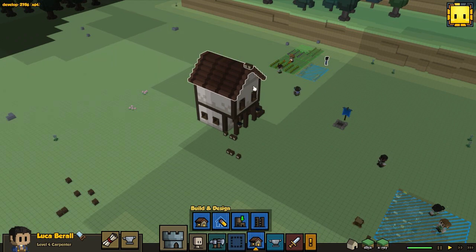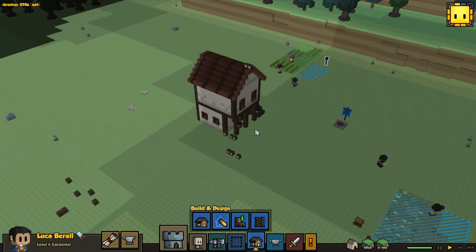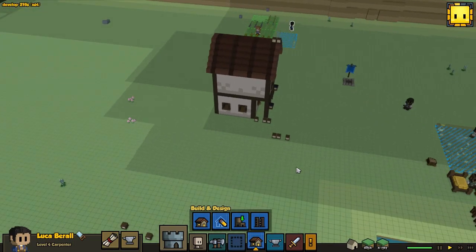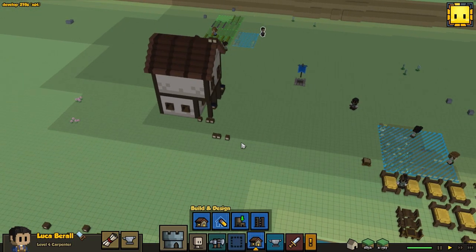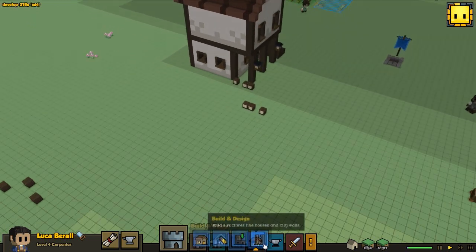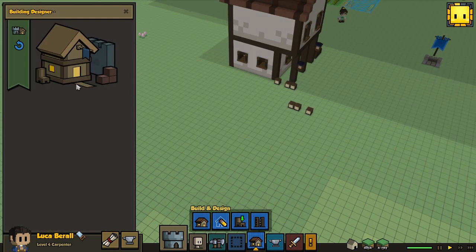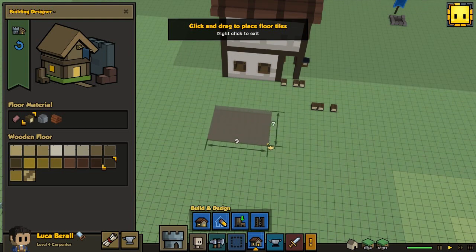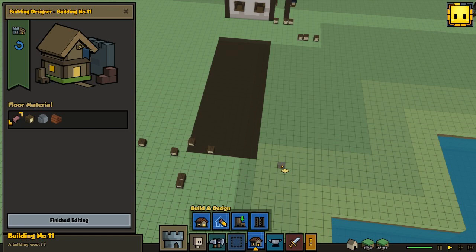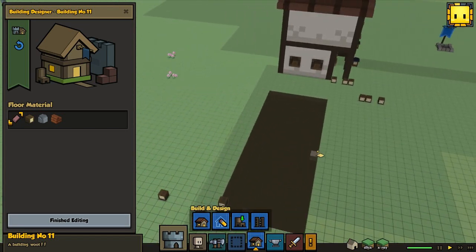We need to definitely have more spaces where people are gonna be able to have their own beds and where they're gonna live and so on. So I'm gonna make another new house, I'm gonna make it right next to this one - I don't think I'm gonna make it look like this one, we're gonna make it look a little bit different. It's gonna be a little bit longer than this house is, about that length - that should be pretty good.